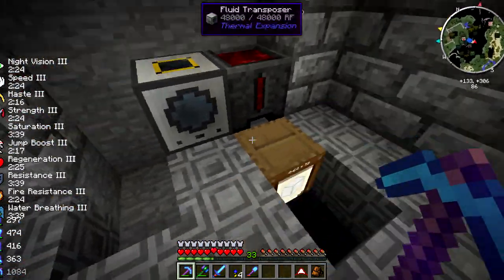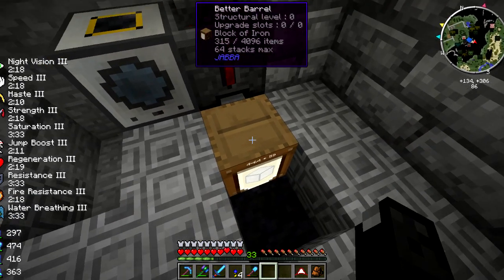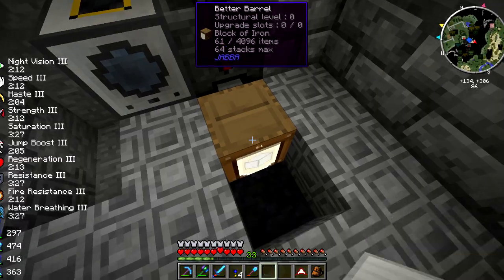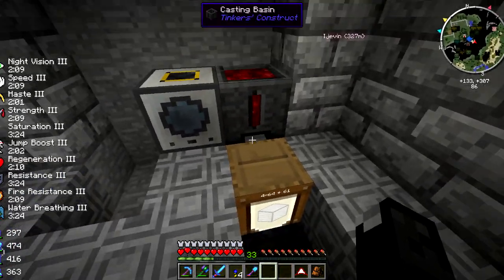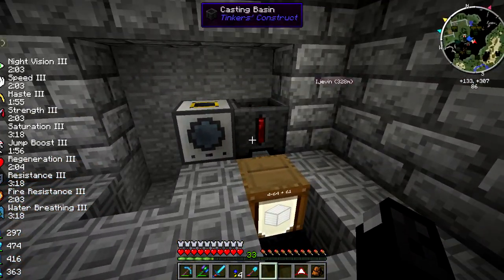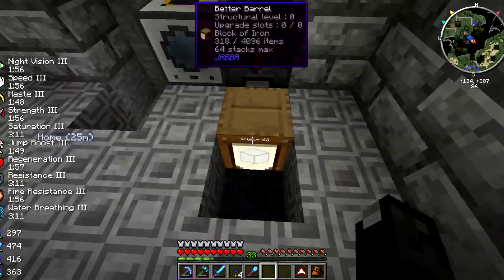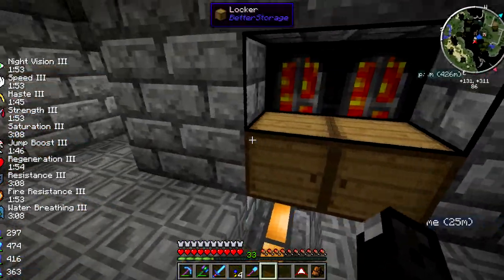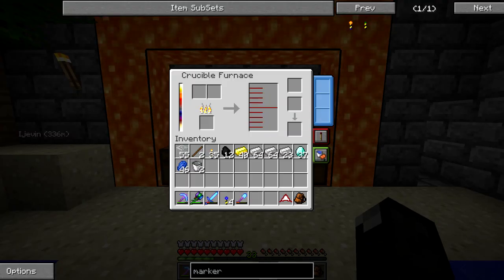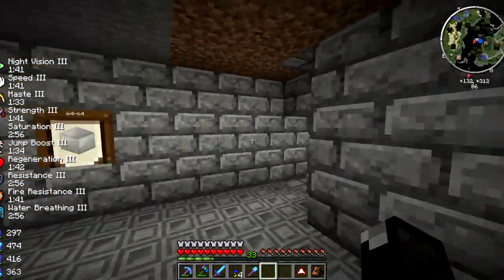I also decided it would be beneficial to have iron going, so we have four stacks of 64. This seems to be glitching up though - I think it's because I need a chunk loader over here. When I leave it's just not making that much. Anyways, this thing's still going and iron's being produced. I'm gonna try pumping a bunch of fish into these crucible furnaces to see how quickly we can smelt them and how much fish oil we can get.